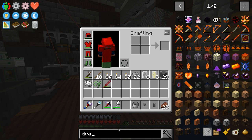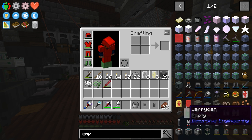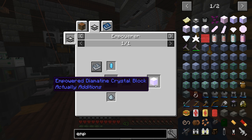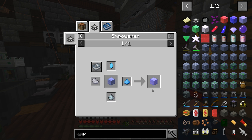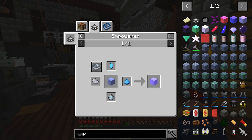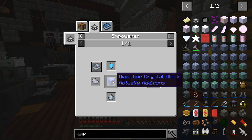Let's move on to our next thing — getting ready to make some of this empowered diamite crystal. You may be wondering why skip ahead and do this already. Well, I kind of want to get this started because if we don't, it's going to take a really long time to empower considering the RF cost — it is pretty expensive. It's going to cost us 20 million RF to empower the diamite crystal block.